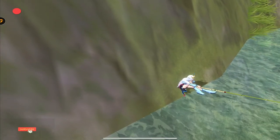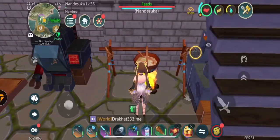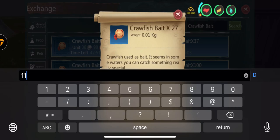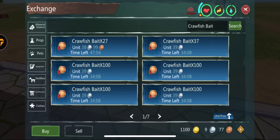For today's video, we'll be using 2,000 crow baits. You can obtain crow baits by making them, or by buying them in the trade house. Buying from the trade house will cost you 38 to 40 silver coins each.